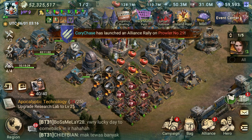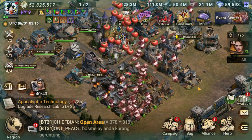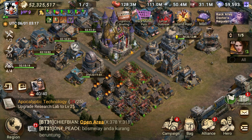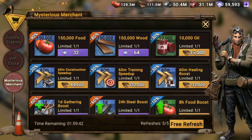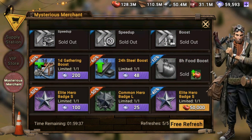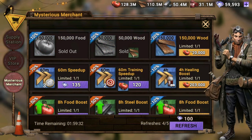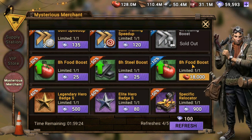You can buy from the mysterious merchant as well — there are plenty of gifts and bonuses you can get by spending resources there. When the mysterious merchant isn't available, I just collect my resources, and when they come back I can buy speed-ups and other items with all those accumulated resources. When you have plenty of resources, you can just buy anything you need from the mysterious merchant without worrying.